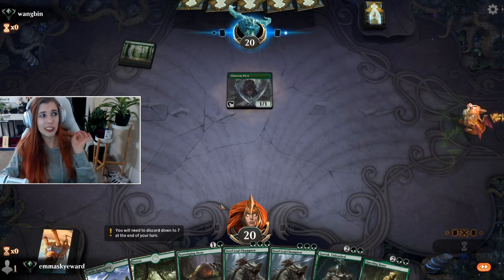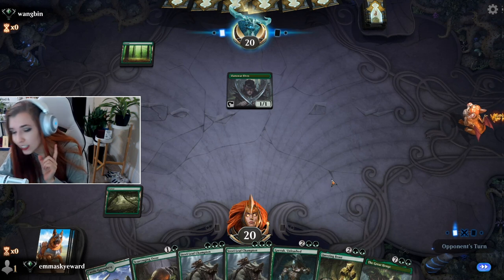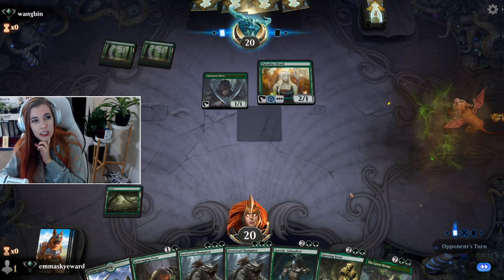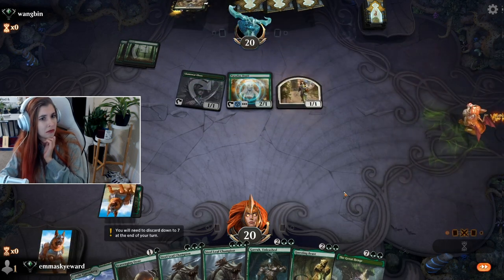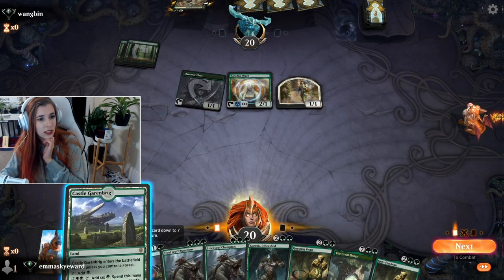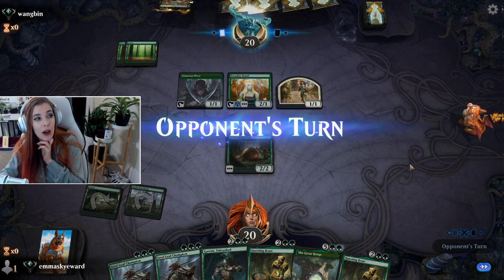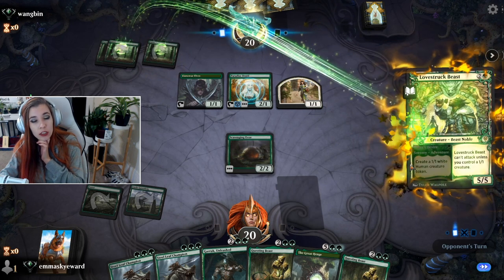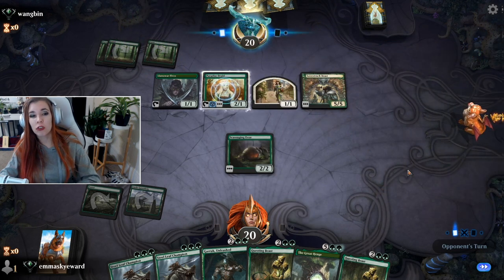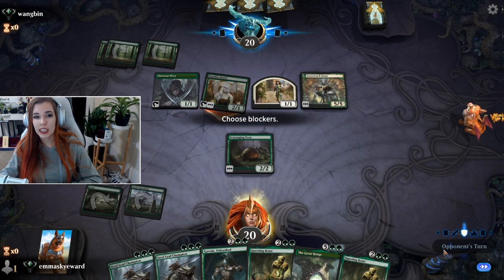Oh no - they might have the same idea. I don't like that, and they had a Llanowar Elf. This is not great. They're ramping. Is it Ugin? I don't think it's Ugin. I'm going to need that third land right now. I had two turns to draw it. They have quite a board though - I'm not really digging this situation.